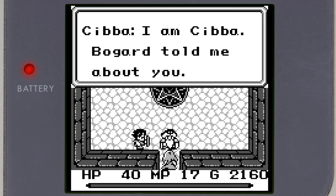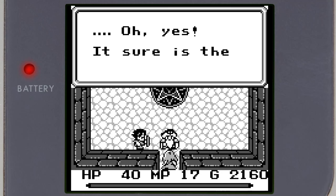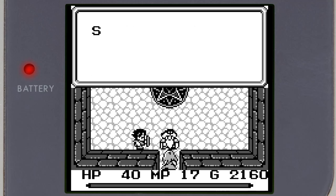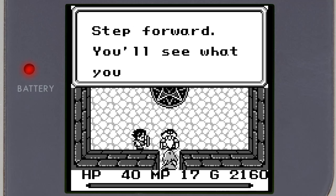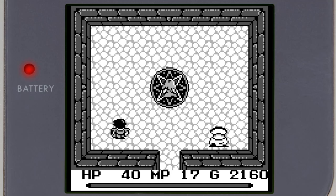You really want me to voice this character? Yeah, go for it! I'm Chiba! Bogart told me about you! Oh yes, I'm sure it is the Symbol of Mana! The text feed makes it feel like everyone's making everything up on the spot. Step forward — you'll see what you must see. Oh, her — okay, I'm just here, don't worry about me. I'm gonna slowly creep up.